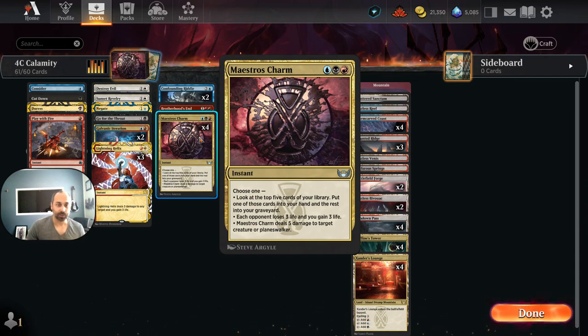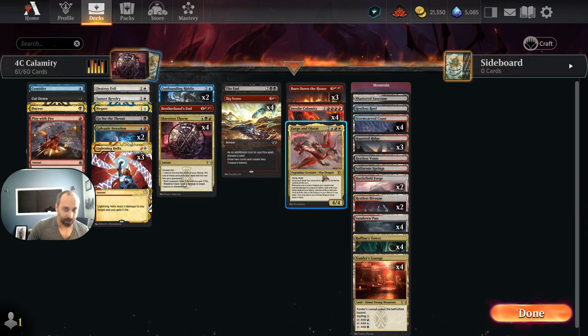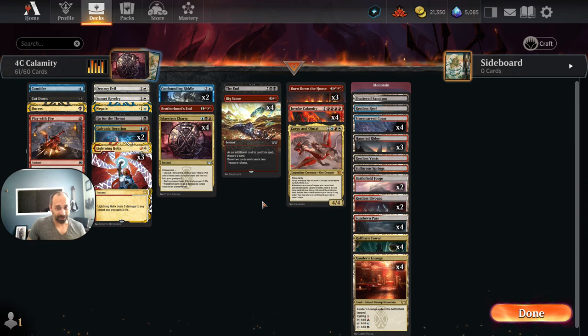Between Confounding Riddle and Maestro's Charm, the two cards we typically don't want to dump into our graveyard are Invoke Calamity and Zirgo and Ojitai. Zirgo and Ojitai can't be gotten back in this version, so you'd never want to dump it unless absolutely necessary. Invoke Calamity can hit another Invoke Calamity — every once in a while relevant if you've got multiple one-drop spells in your graveyard. You could Invoke Calamity to replay an Invoke Calamity from the graveyard, cast one of those one-mana spells, then with the second Invoke Calamity cast Burn Down the House and another one-mana spell, or some two-plus-three combo.